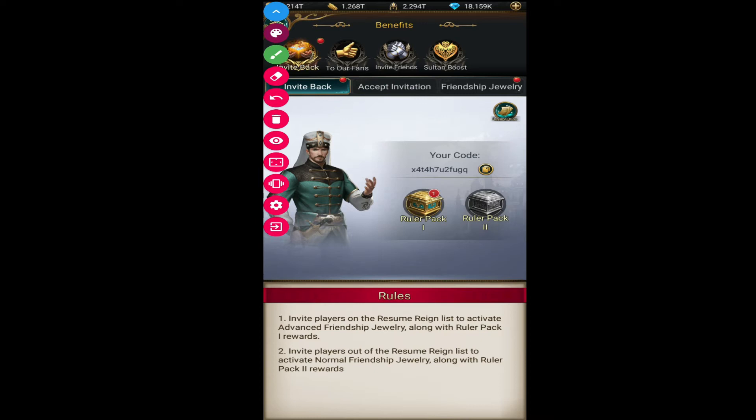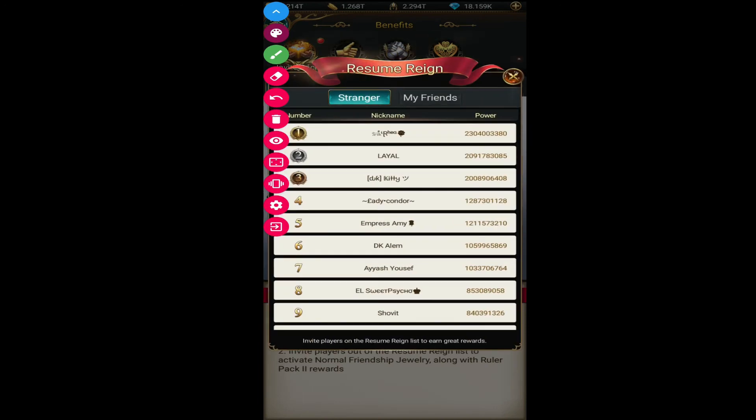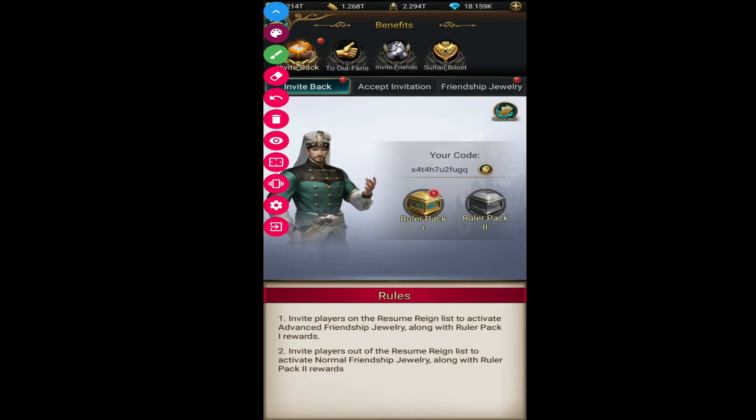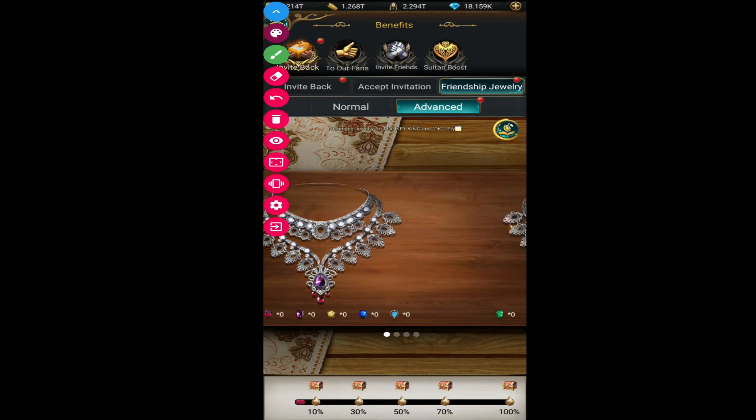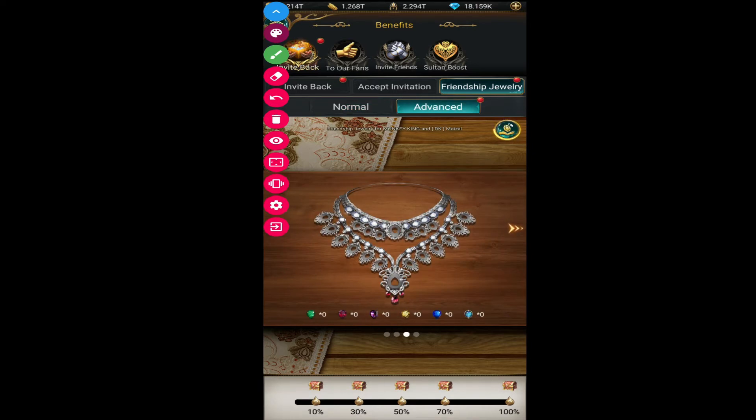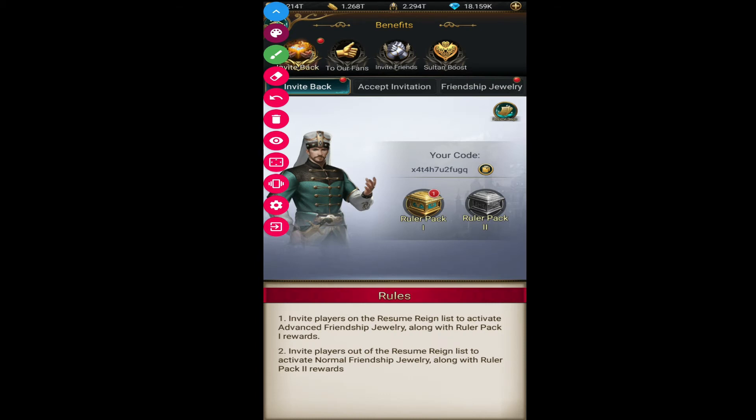Now let's see what you want to receive by inviting them. First is Ruler Pack 1 and second is Ruler Pack 2. When you invite any player from the resume-resign list, you will receive Ruler Pack 1 directly. Any player you invite from this list will give you Ruler Pack 1 and the advanced jewelry.